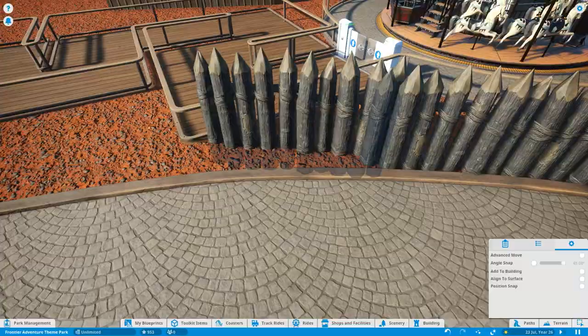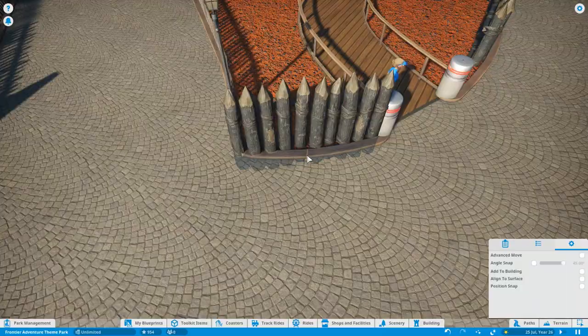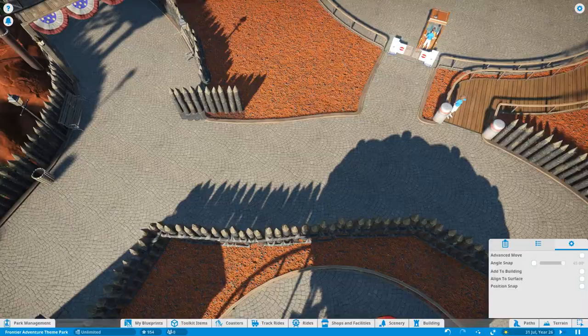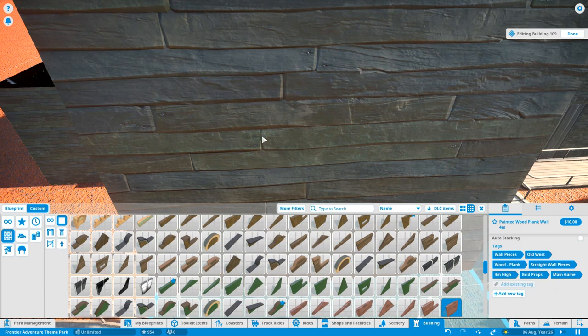This park is really coming together so nicely now. When you zoom out, you can see the left-hand side is starting to look complete, other than a couple of empty spaces that are all going to be filled in this episode and the next. I'm going to be building a heavily-themed Mine Train Coaster coming up in episode 11 next Wednesday, and I'll start putting in the entrance area for that later on in this episode.